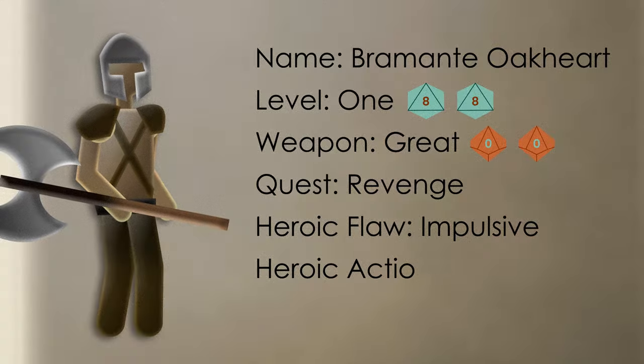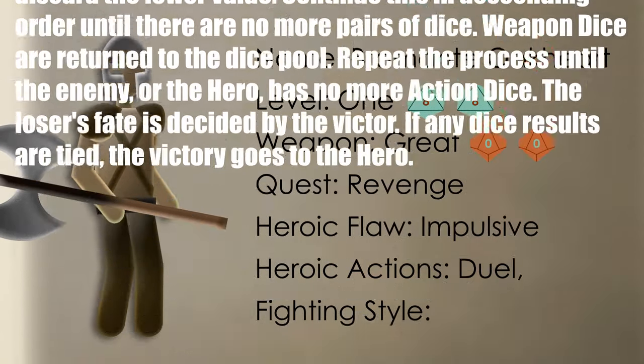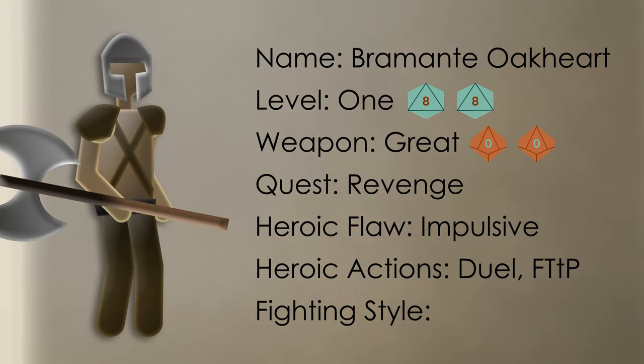Finally, he'll get some heroic actions and a fighting style to use in combat. Let's give him Duel, which lets him call out a significant enemy before a battle begins to fight them to the death. We'll also give him Fight Through the Pain, which lets him reroll once in the next battle phase, shrugging off his wounds and battling onwards.